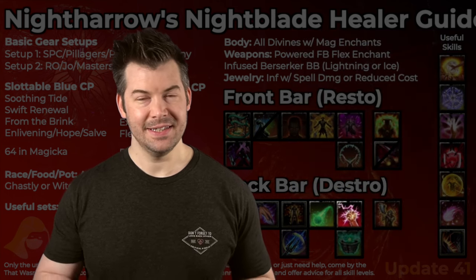Moving on to our traits. Our traits on our gear don't depend on what sets we wear — we usually want the same traits regardless. With our body, we're going to run all Divines with all Max Magicka glyphs. The only other thing: if you have a monster set, it can make sense to wear a couple of pieces of medium armor as a healer. It'll make your Magicka recovery a little worse but your Stamina recovery better, and also give you increased critical heals. I think working one or two pieces of medium in with your monster set makes a lot of sense, especially since you're using Echoing Vigor so often.